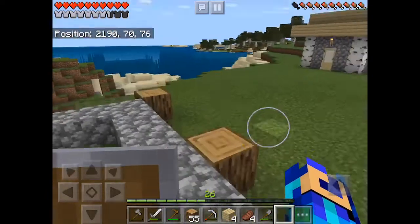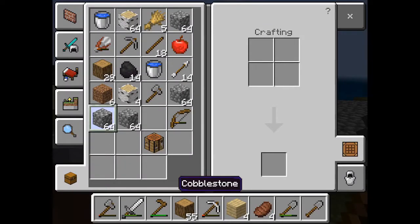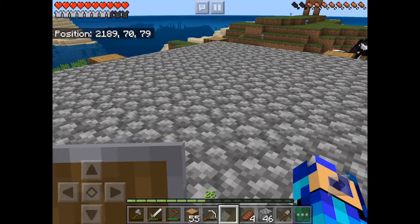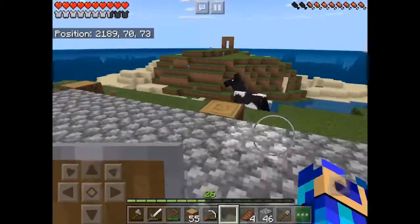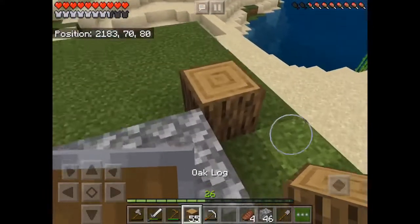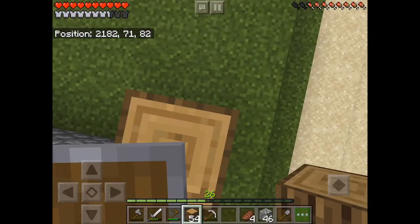So I'm going to fill in the foundation here and then take a look at it. We should have a nice amount of usable space. It's going to be two stories tall. Just had to grab some more cobblestone, and now we could finish off this foundation. Now that we have that finished off, we have a nice platform here. What I'm going to do now is bring up the oak wood logs — we're going to bring them up five blocks.